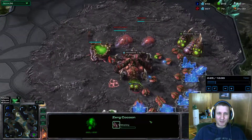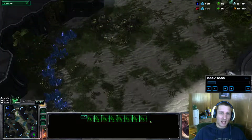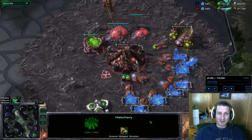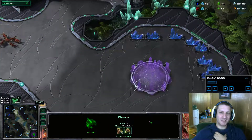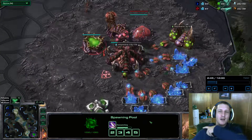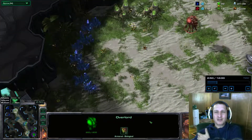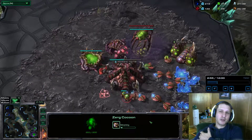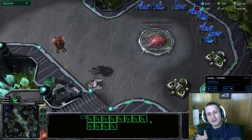I'm going to ling rush, but not the traditional ling rush. This is one of my more favored early harasses that I don't see a lot of Zerg players using. I've seen guys use it late game, and I've seen players bypass walls with armies — morphing like five overlords into drop lords, flying into a corner of their base, and dropping everything down.